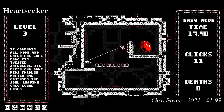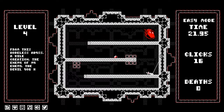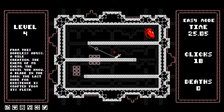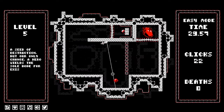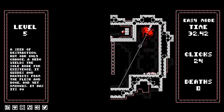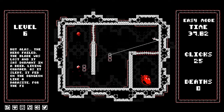Heartseeker is part of a tiny subgenre known as the click-based platformer, where the goal is to navigate a level by dashing between surfaces. There is a plot here — a minimalist sort of story told through bits of prose in each level, describing a cosmic horror known as the living dungeon and the ensouled self-swinging blade bent on its destruction. But the plot is just a frame for the player's objective: guiding the aforementioned blade through a tangle of spikes and moving platforms to cut through the fell heart at the end of each stage.